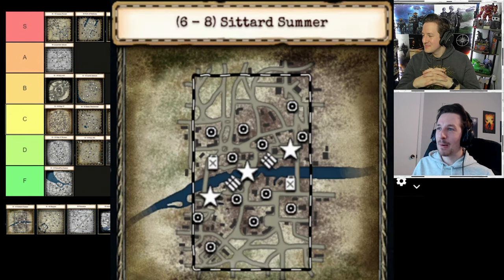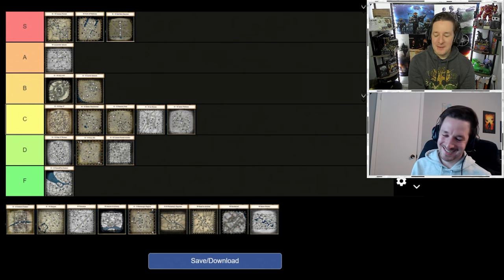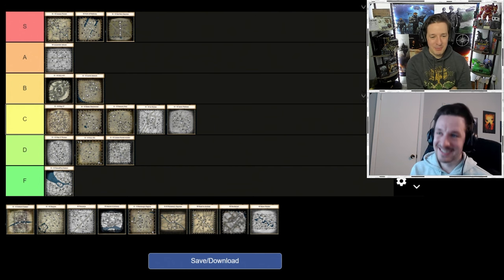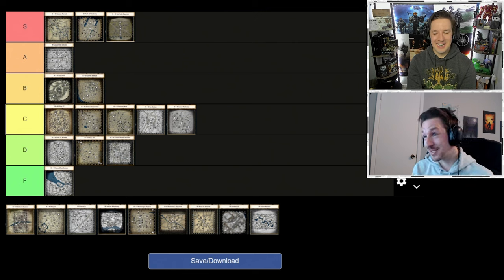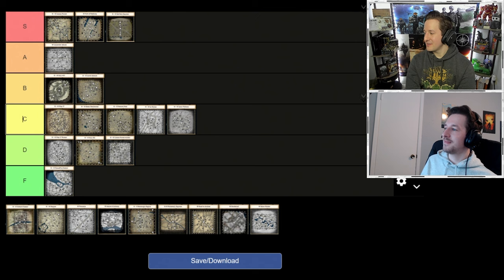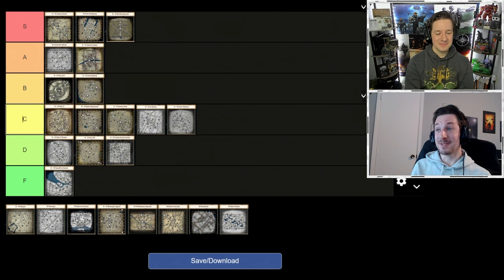Sittard Summer — if you're going for a map divided by one area, it's the best you can ask for. The frame rate drops and it turns into a slog, but it's a fun slog. Every time we play it's a hellish torment to fight for, but a hellish torment you come to love and respect. A tier — too cancerous to be S but a genuinely great map with personality.